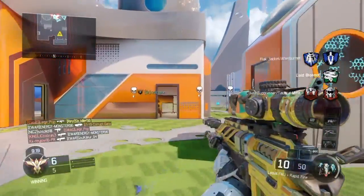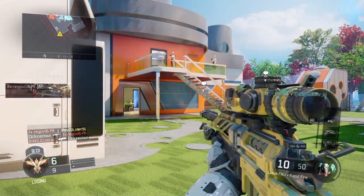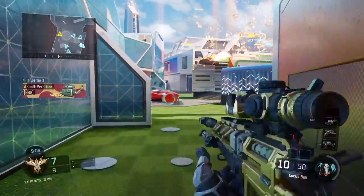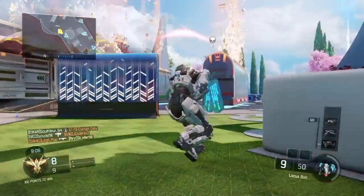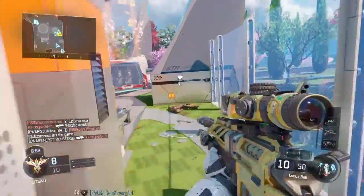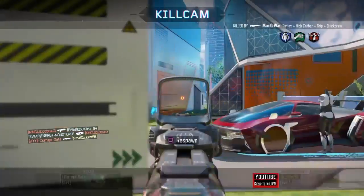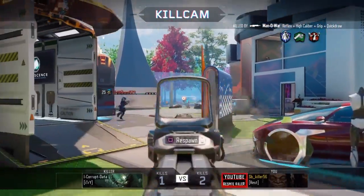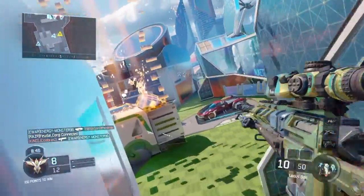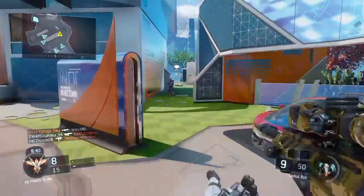Go into settings, down to Sound and Screen, then Display Options. You can shrink or enlarge your screen. What I did is shrink it so the COD gameplay is a bit smaller on my screen. It really helped my shot — when it was bigger it hindered me because I felt enemies were too close and I'd choke and miss shots I'm able to hit now.